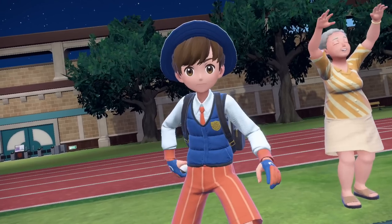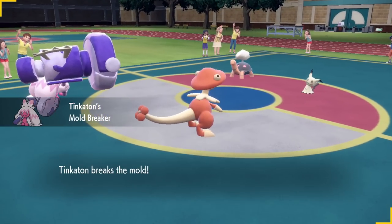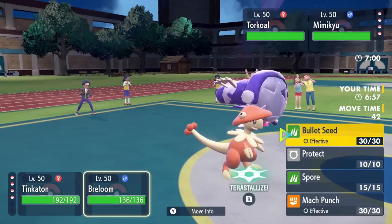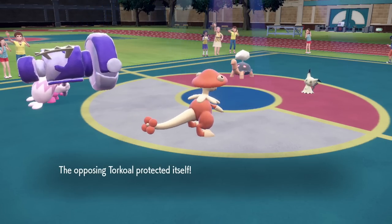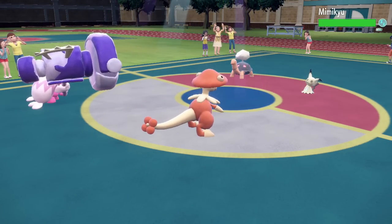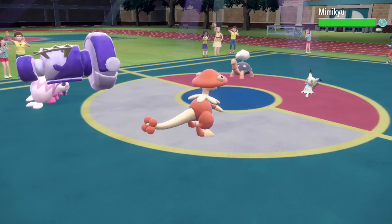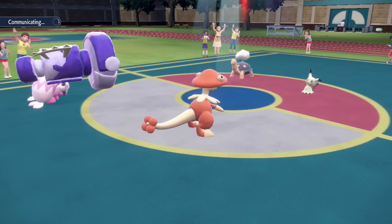Mimikyu and Torkoal — that is effectively the lead I wanted. I can go for Fake Out into the Torkoal as well as a Spore onto the Mimikyu to prevent Trick Room. Fake Out Torkoal, Spore the Mimikyu. They'd have to be Lum Berry or Safety Goggles to block this, which I don't think they are.